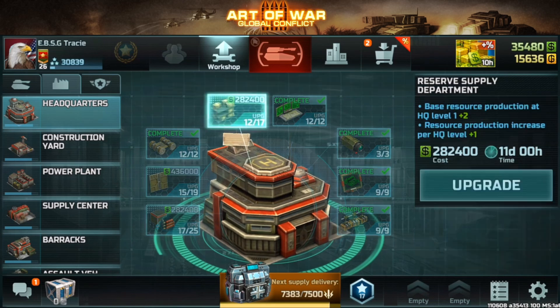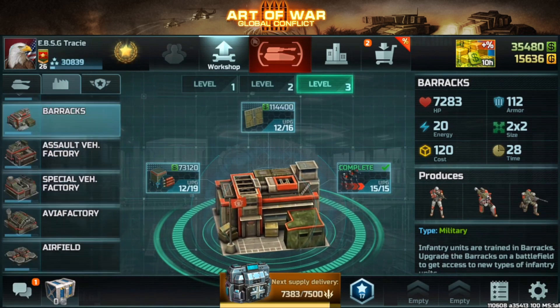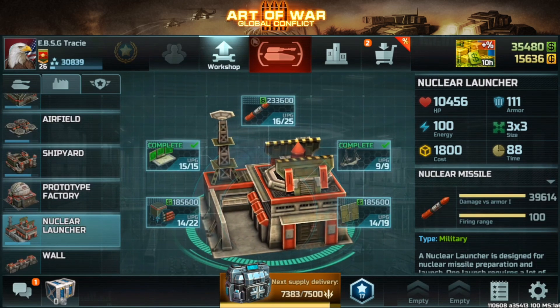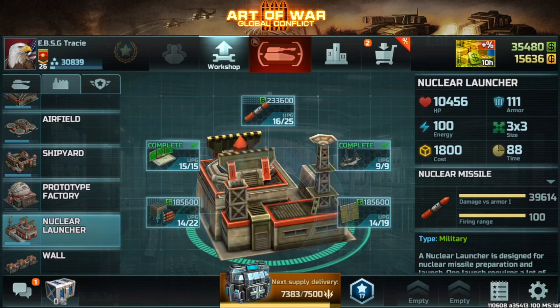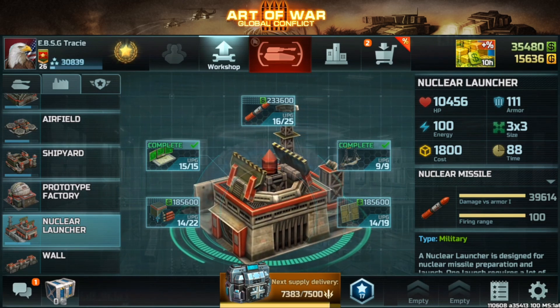Basically every building I have here is the same as my confederation previously, if not weaker — because my confederation account is actually stronger than my resistance right now, to be honest. All right, let's go ahead and do this.